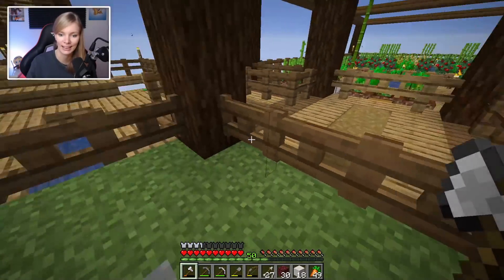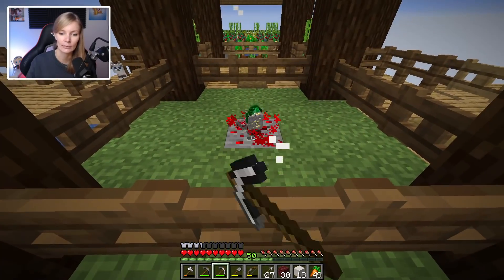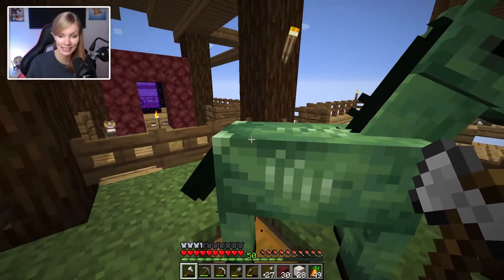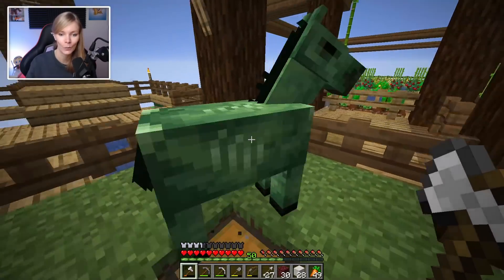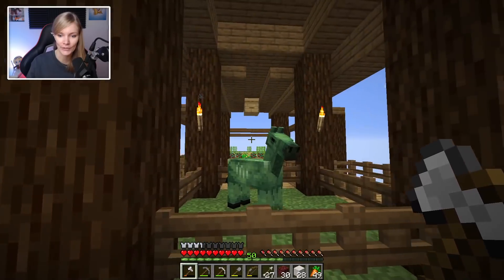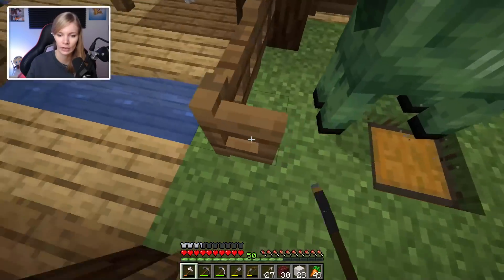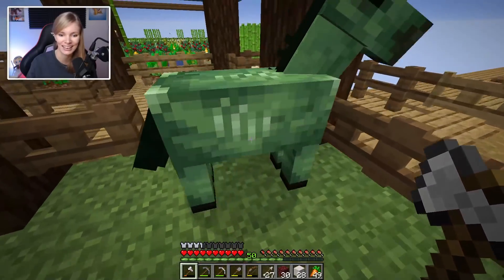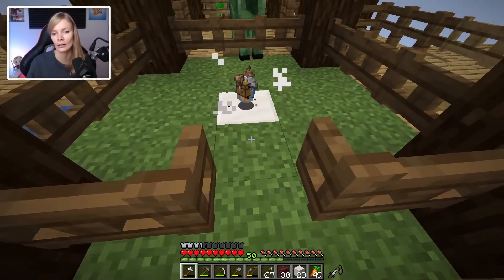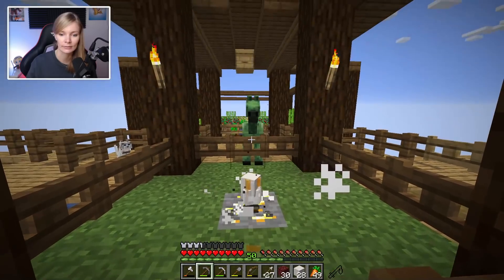I need to get rid of this mob before he goes anywhere. Only one of them - I'm a little worried there'll be more. But if it's daytime they'll catch fire. I have not seen one of these in like at least a couple of years - a zombie horse! I forgot they actually existed, because you can't get zombie horses in vanilla Minecraft. You know what, I think you deserve to live, mister. Just go hang out - though he'll probably walk off the edge at some point, or get annoying and I'll have to kill him.